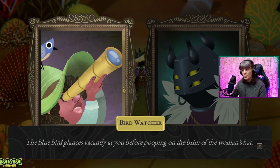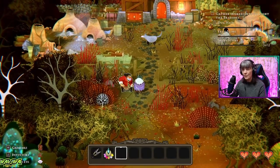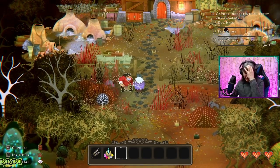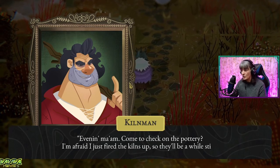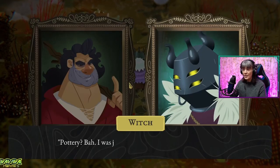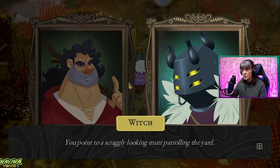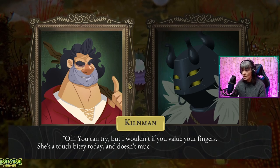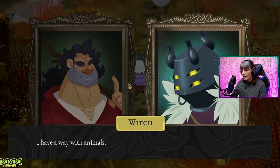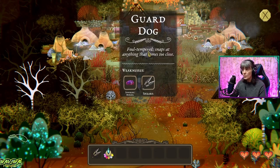The bluebird glances vacantly at you before pooping on the brim of the woman's hat. Even the birds are taking their piss, love. That's hilarious. Go talk to this dude — Killman. Evening, ma'am. Come to check on the pottery. I'm afraid I just fired the kilns up, so there'll be a while. Pottery? I was just admiring the fine canine — oh, it's a dog, we need the dog hair. You point to a scraggly-looking mutt patrolling the yard. May I give her a petting? You could try, but I wouldn't if you value your fingers. She's touchy and bitey today and doesn't much like people going near the ovens. I have a way with animals. Surely I can find something to calm her down. So it wants a soporific morsel and shears — we have the shears, we don't have a soporific morsel.